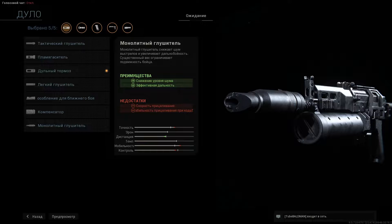И ещё — некоторые ошибочно полагают, что монолитный глушитель увеличивает дистанцию эффективного огня. Хотя это неверно: он её лишь сохраняет, а не увеличивает.